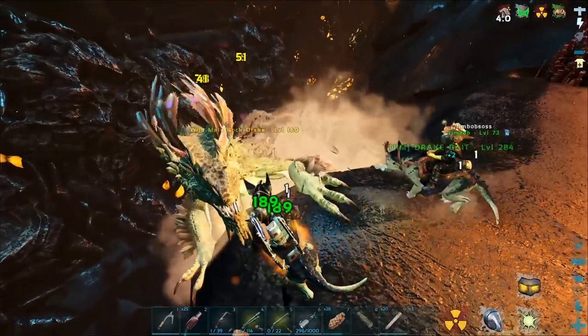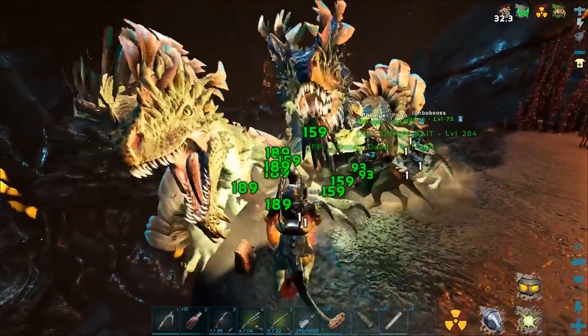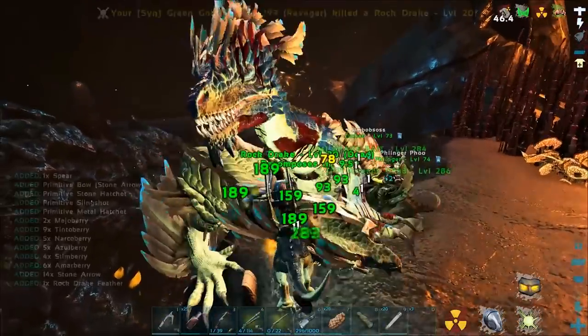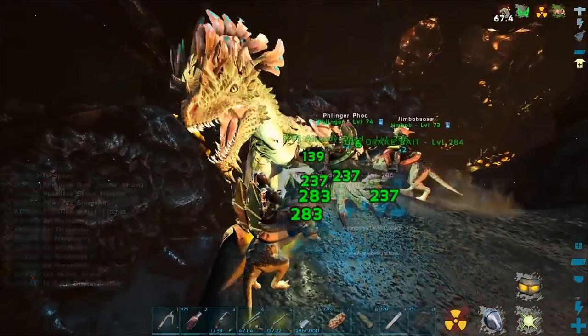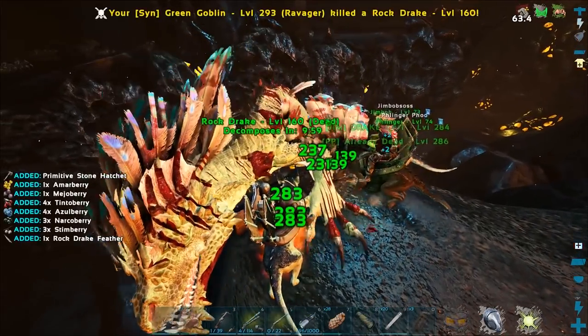Why don't you start pulling them while I'm over here feeding my stuff, and I'll help kill them as soon as they get here. Gonna run out of bullets if I keep doing this. I know, me too. All right, here we go. Cool — 160 and then another one. Oh nice. Level 20. Aim for the level 20. Let's get him killed and then 160 should be easy.